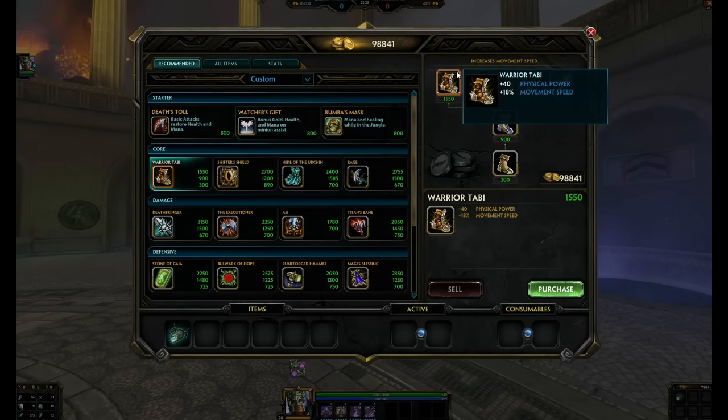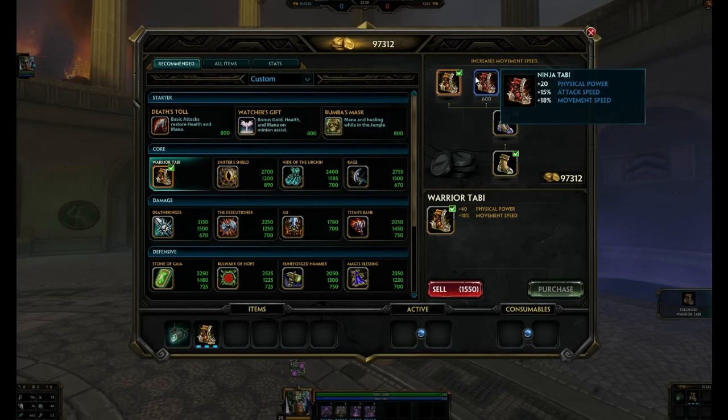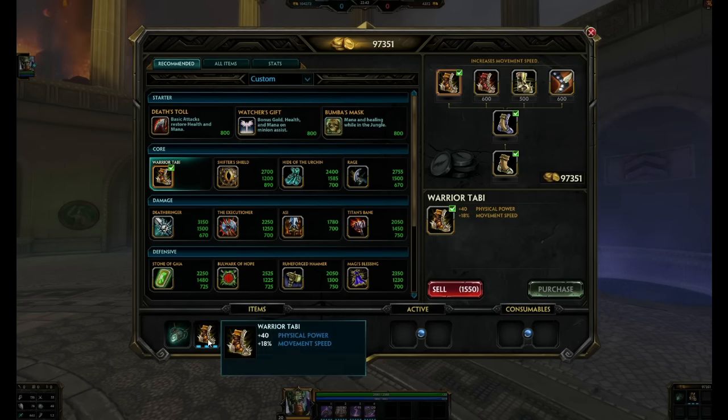For Boots, with Warrior Tabi, we want the maximum amount of physical power for our abilities. We don't really use basic attacks for attack speed. The only time you use basic attacks is to build up your passive, so that you get an ability that doesn't cost any mana after a certain number of basic attack hits.